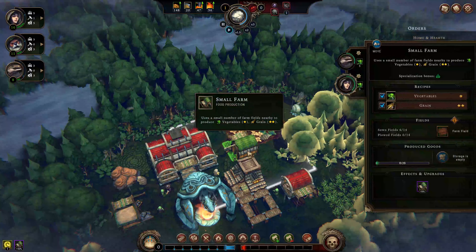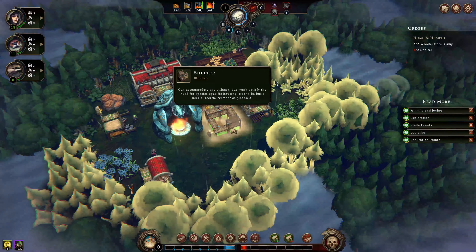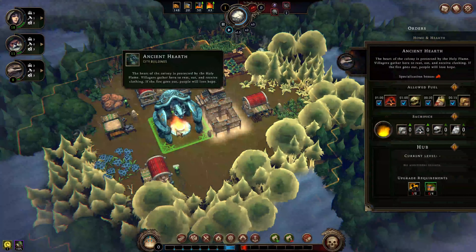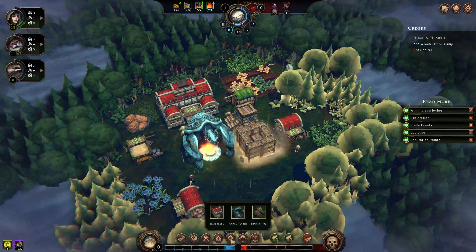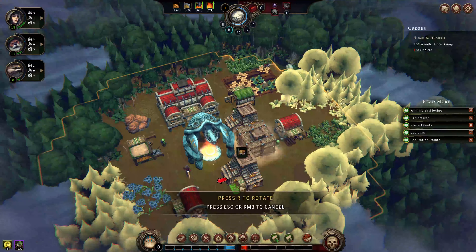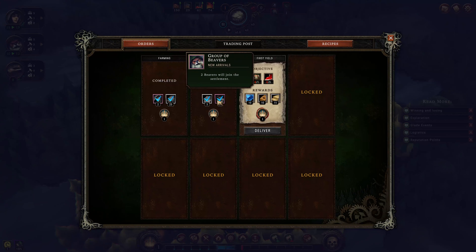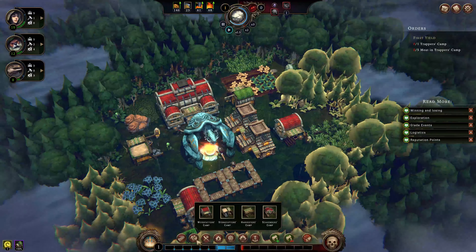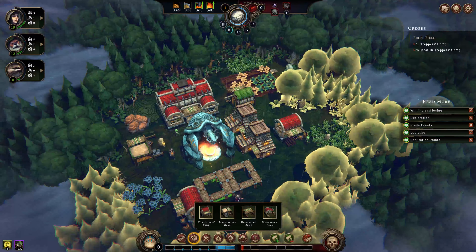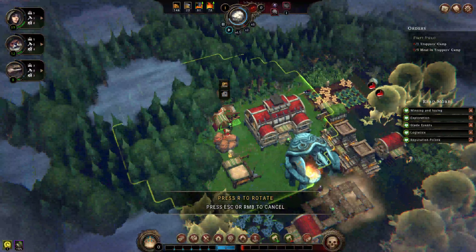What do you produce in the farms? Vegetable and grain. I don't understand how I got the stone out. I have to really build my shelters. We got some parts, we got some beavers — getting more people is always good. Trapper's camp... I need to unlock it first.